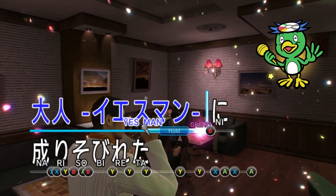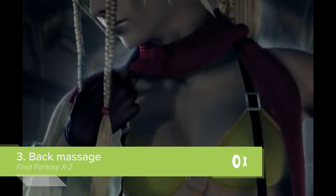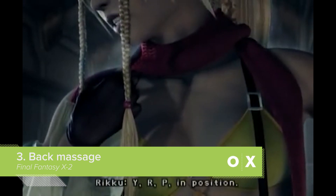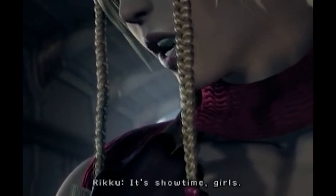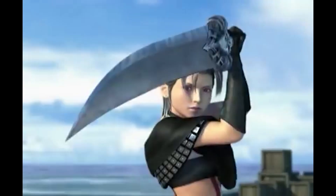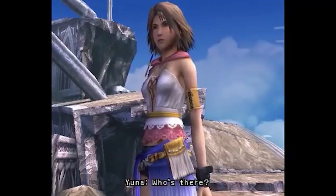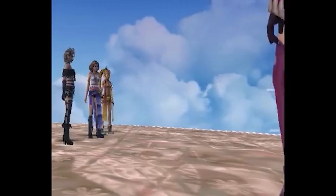Right, now back to slamming people's heads in car doors. Final Fantasy X-2 was the 2003 sequel to Final Fantasy X, in which heroines Yuna and Riku join up with moody new girl Payne to form a kind of treasure hunting Charlie's Angels. Because every girl gang needs a nemesis, Final Fantasy X-2 also added rival hunter LeBlanc.